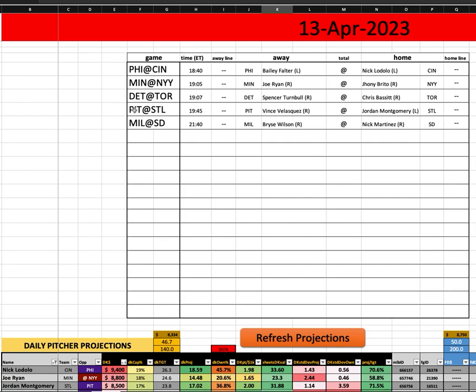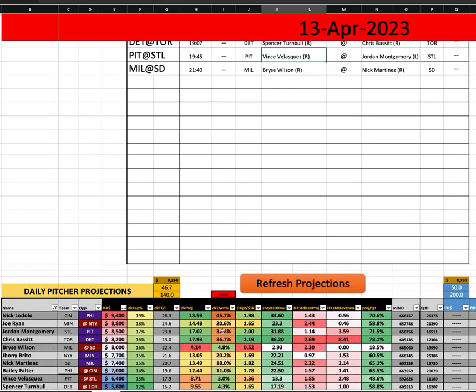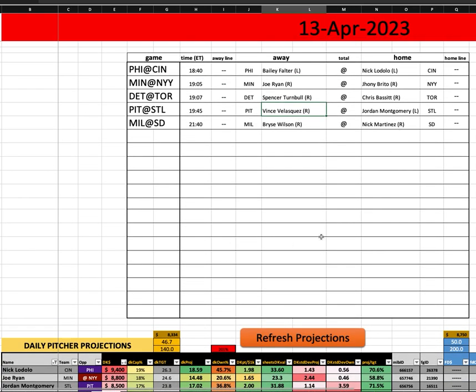He gets another terrible matchup in Toronto. Chris Bassett on the other side gets Detroit — probably going to lead the way in value, with the highest value score on the day at $8,200. Pittsburgh and St. Louis: St. Louis probably going to be chalk again going after Vince Velasquez, who gives up a lot of power to both sides of the plate. Montgomery also relatively popular. Pretty good play against an overall weak lineup, but the downside is his split against righties — far more contact, not nearly as potent on that side.